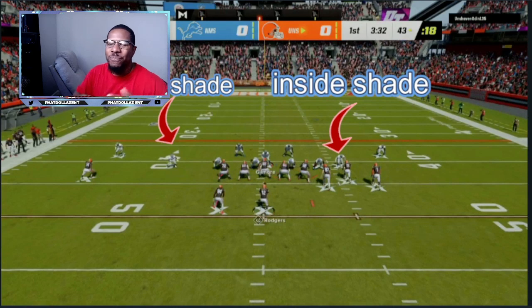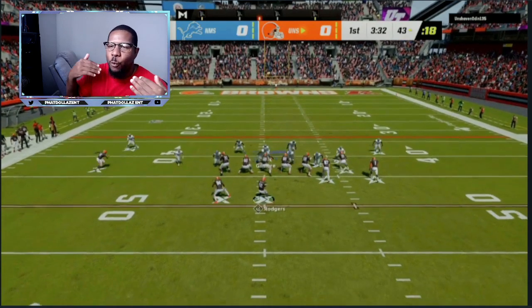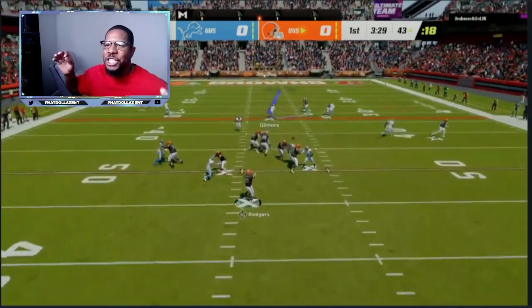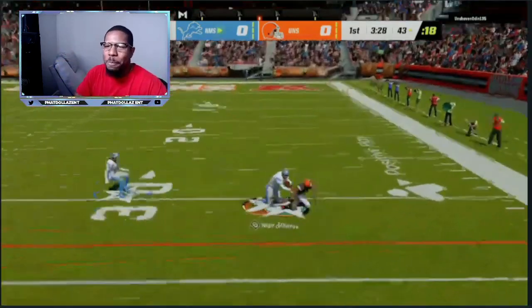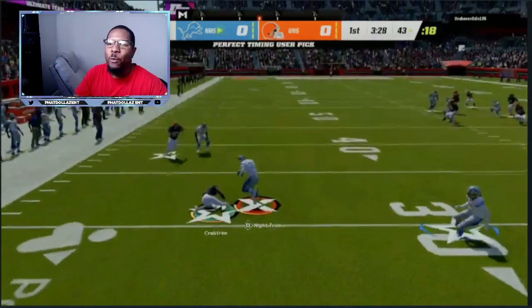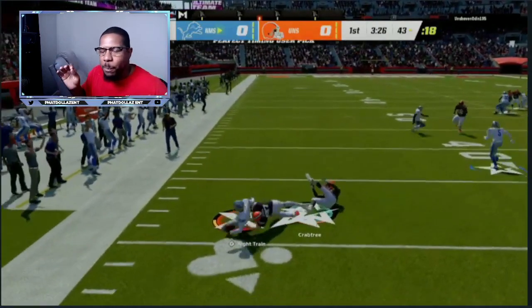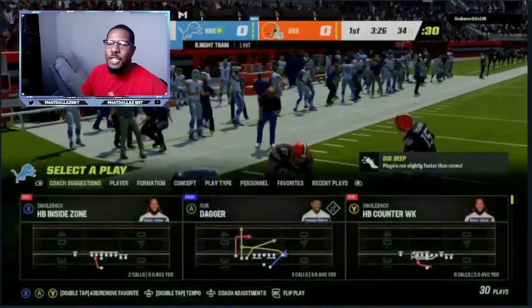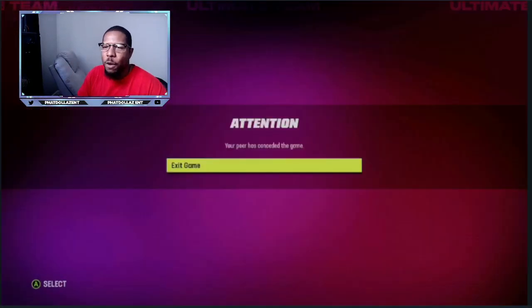It's also very important to put inside shade on one of your safeties — either the drop-down blitzer or the other safety — so if they run a trips type look or a gun tight type look, you can have two inside shades on the inside receivers. Right there that cornerback ran the route for the wide receiver and we were able to click on and get a pick. This is going to handle 80 percent of the offenses you face — corner routes, whips, slants — and this defense is going to bag your opponent up.